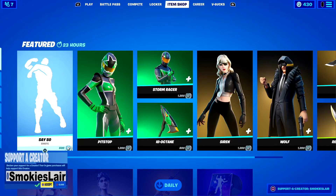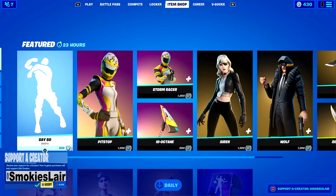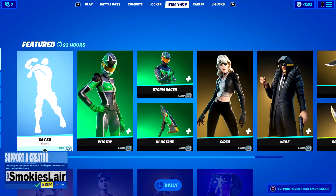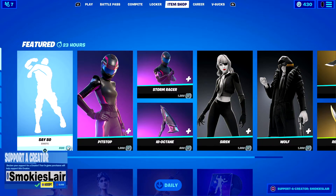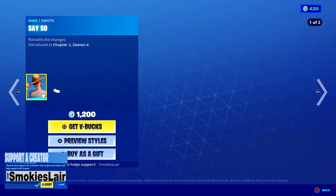Alright, after that we gotta mention Say So again. Put in Creator Code Smokey's Lair in the Fortnite item shop before you purchase anything — that's Creator Code Smokey's Lair, just like it is in the lower left corner of your screen. Put that in there before you purchase anything to help our stream grow and support the channel. Don't forget us in the Fortnite item shop, the Rocket League item shop, and the Epic Game Store.